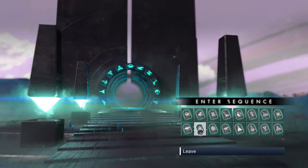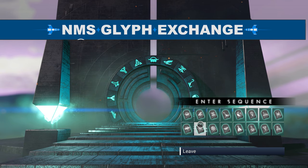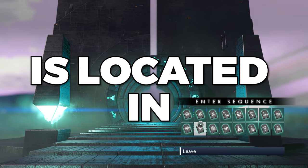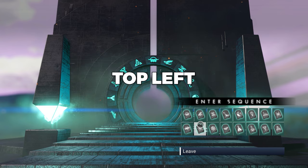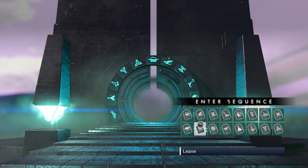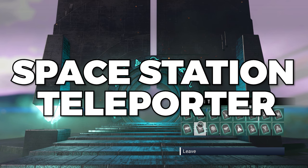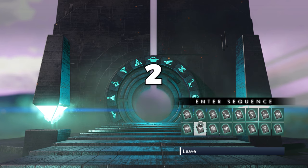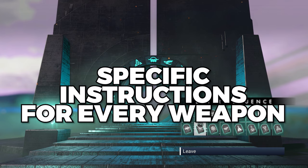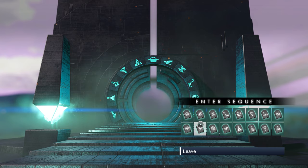First, a huge shout-out to NMS Glyph Exchange over on Reddit for the finds — thank you. There are three rules to follow. Rule one: every location is in the Euclid galaxy, so check the galaxy map top-left to confirm it says Euclid. If not, go to any space station teleporter, find a base in Euclid, and travel there. Rule two: go to network settings and disable multiplayer so another player can't snatch the weapon. Rule three: follow the specific instructions I show for each weapon, as every location has different steps.